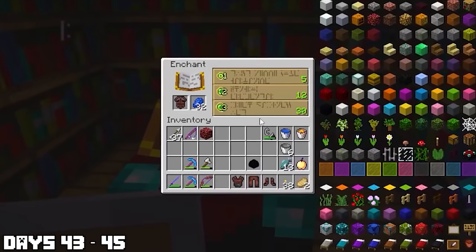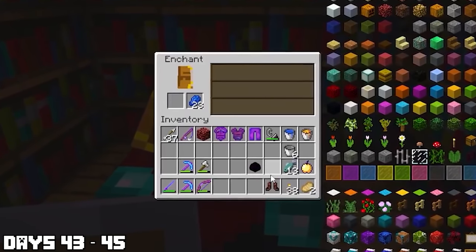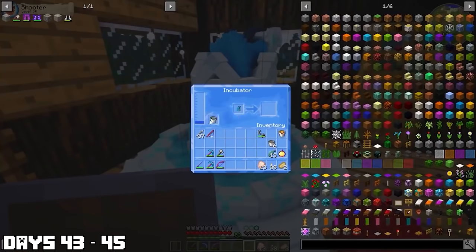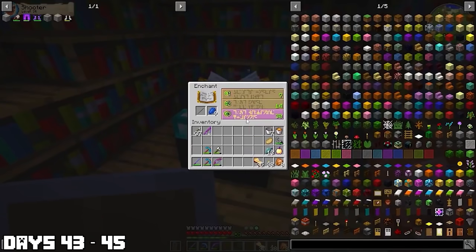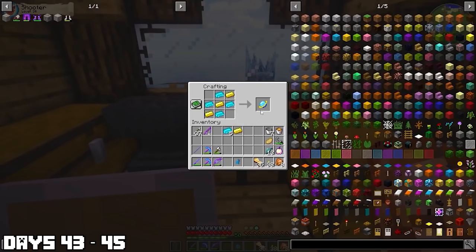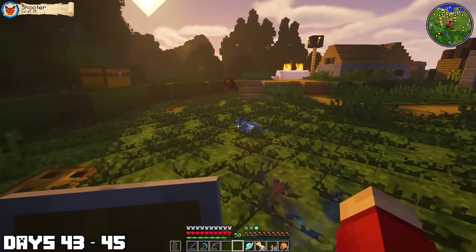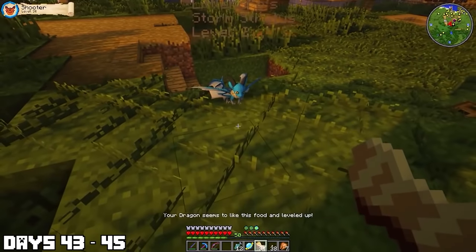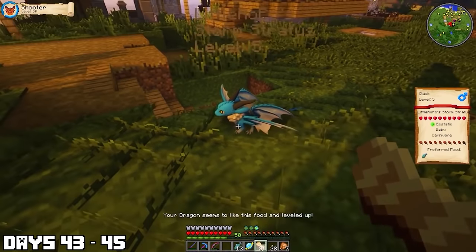I got fire protection, blast protection, and protection on the Fire Nation armor — a full set of enchanted Fire Nation armor. I then hatched the Storm Stratus egg and decided to call this guy Cluck, because there was a lot of clucking going on from the chicken farms. We had a new dragon — the Storm Stratus — and it was absolutely epic. It was day 45 and we had achieved so much already, but we were not finished yet.